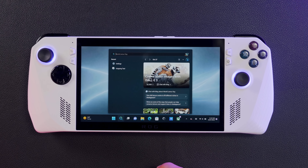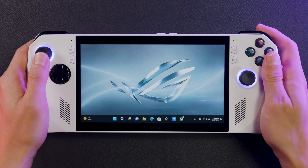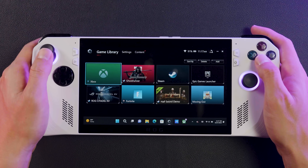The on-screen keyboard should appear automatically when you tap on a text box, but if it doesn't, you can also hold the M1 or M2 buttons on the back of the Ally and press up on the D-pad to bring up the keyboard at any time. Most of the device's features live in our custom software called Armory Crate — your one-stop shop for launching games and tweaking settings. You can navigate with the left stick and face buttons just like any other game console.